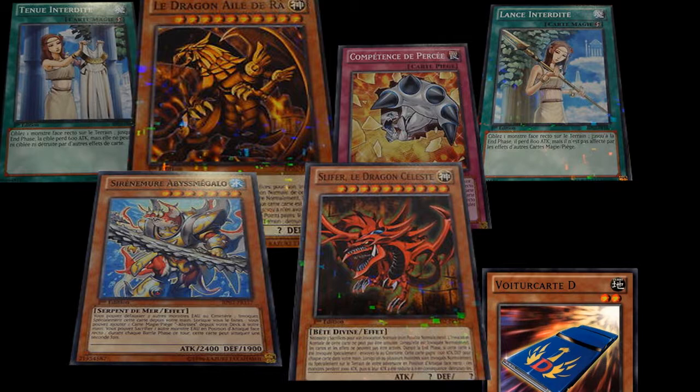Probably the biggest card for this set — more so than Lance, Kakade, and Megalo — is Breakthrough Skill. Breakthrough Skill is getting a reprint in this. And we need it; we absolutely need it. It's probably, other than Dragosack and Big Eye, the most expensive card in E-Drags.